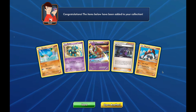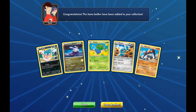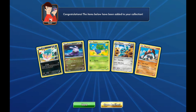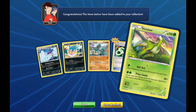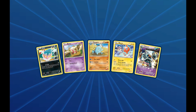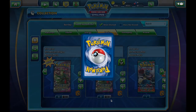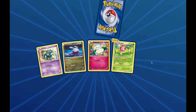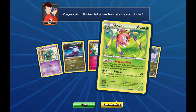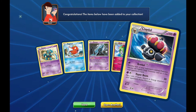Hex Maniac and another non-holo rare Regirock. Coming up is a Regirock video apparently. Virizion holo rare. Golurk Ancient Trait rare — I think it's a holo, but the animations are kind of hard to tell, so maybe not. Eridose — I'm actually looking forward to trying out some decks with Eridose. We have a Claydol non-holo rare.